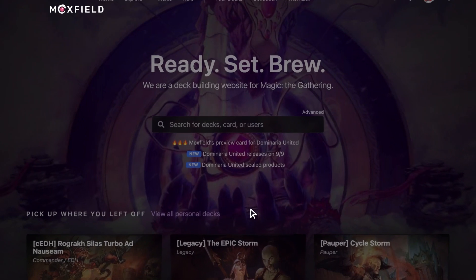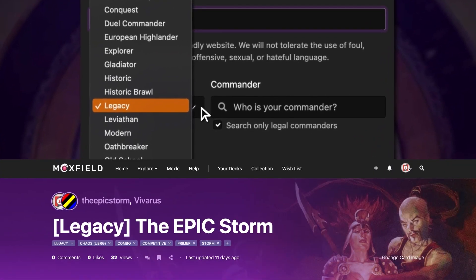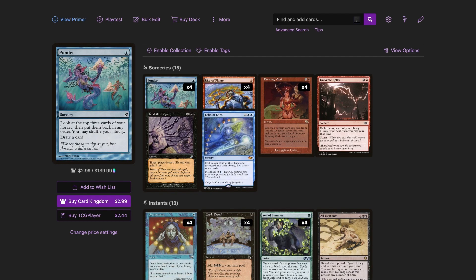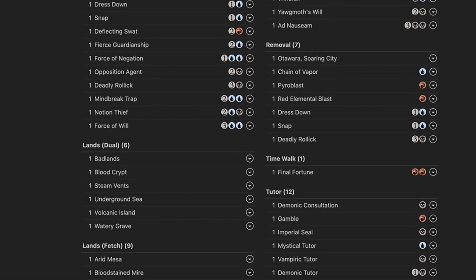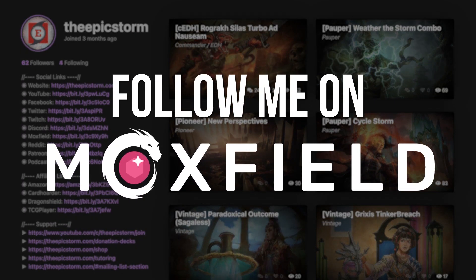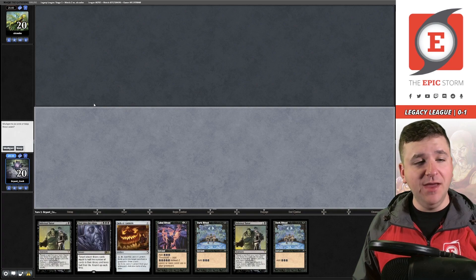Moxfield.com is the easiest way to build a Magic deck online — they support over 30 formats including Legacy and many eternal formats. There are many options to view decks: text view, individual cards, mana value, and even card price. My personal favorite feature is card tags so you can sort cards by function. Moxfield supports collection tracking, Scryfall search, deckless feedback, and so much more. Follow me on Moxfield to stay updated on all my decks. Match number two — we're on the play, let's bounce back.